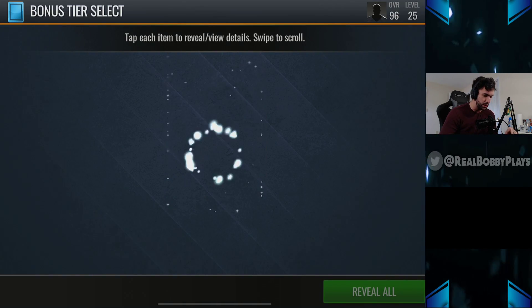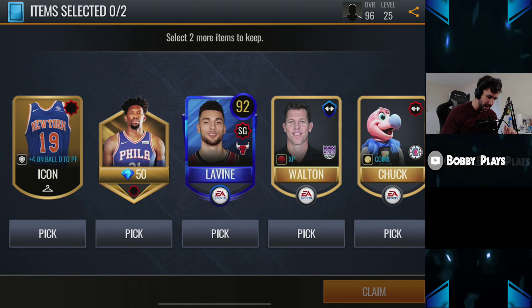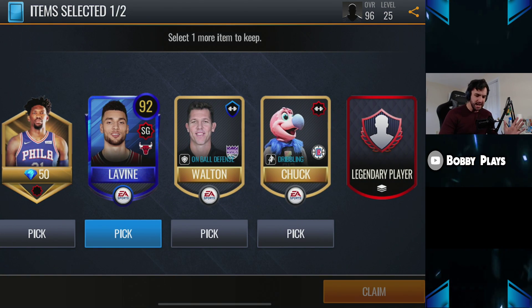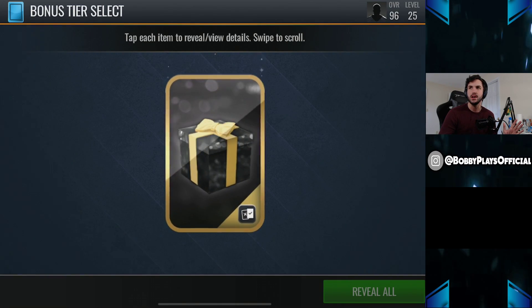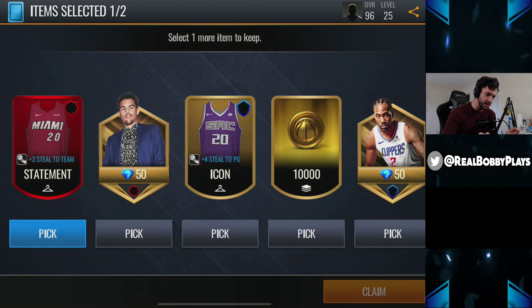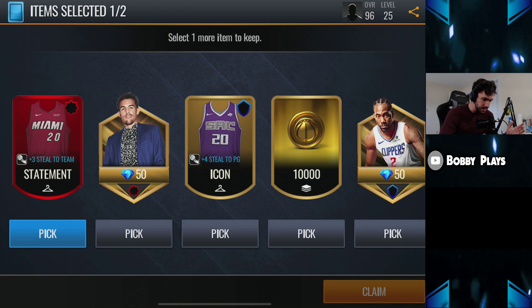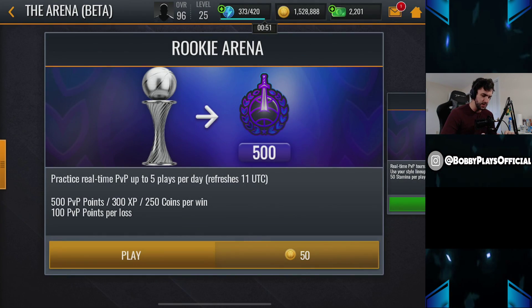We got some more bonus tier select packs that we need to be opening up right here. We do get a 92 Zach Levine — that's actually not a bad option. I'm pretty much using all of my stamina to get these because I don't have the motivation to actually play out the live events. We do get an elite jersey as well, so hopefully we can get some coinage out of that. I don't have any desire to get shards or a gold jersey, so we're just going to take the 10,000 coins right there.